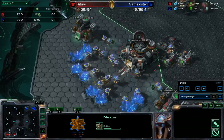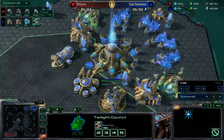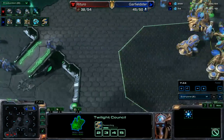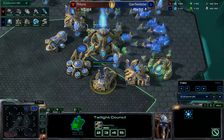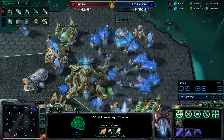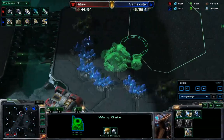Gas is a slight advantage for Garfieldster. His Mothership Core is on the way, and now Zealot Charge — so it looks like Garfieldster is going for a primarily Zealot-based build. Sure enough: two, four, six Zealots and two Stalkers, with Charge on the way. That's a pretty hardy ground-based army. Mothership Core has arrived. Garfieldster is nearing his supply cap with Warpgate technology done and the gates now opening.